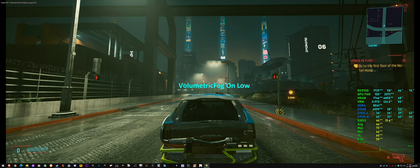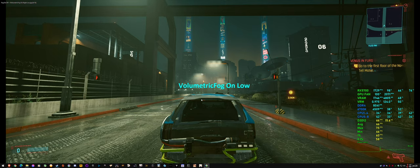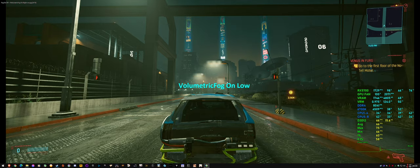I fast forwarded 24 hours multiple times — about seven times — to try to get clouds to appear above the city the way they do with volumetric fog off. I think they were appearing, but really faint. It seems like the volumetric fog covers up the clouds or just somehow affects them. I also tried getting rain to appear, and rain is a whole other topic I'll get into after.